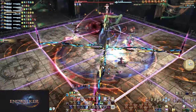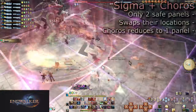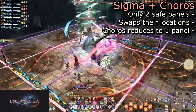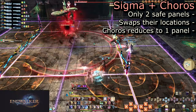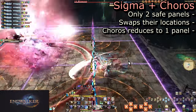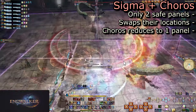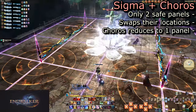From here, mechanics will all repeat but often combined together. Polyominoid Sigma with Choros Ixo is now three full needles with a single needle of two AoEs. Only one of the two safe squares will be safe from the Choros Ixo depending on which direction she aims them. Pick one of the two safe squares and move instantly if you chose wrong.